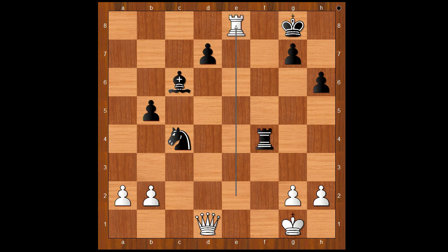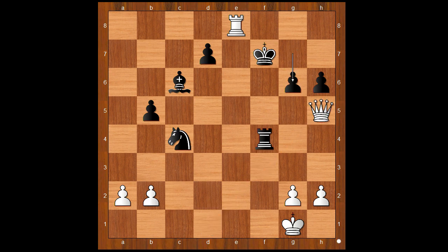Rook to F4. Rook to E8, check. King to F7. Queen to H5, check. G6. White to move — white played a move and black resigned. The move is Queen to E2, threatening checkmate on E7. Black resigned.